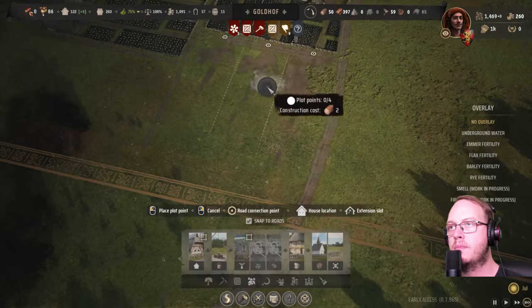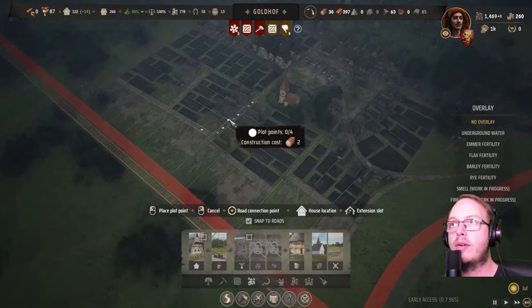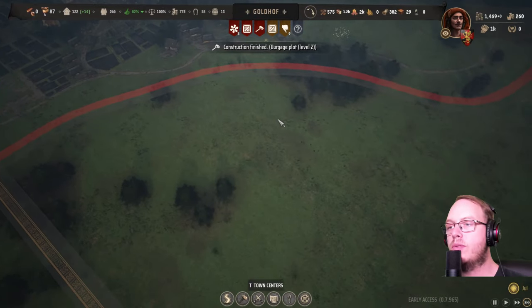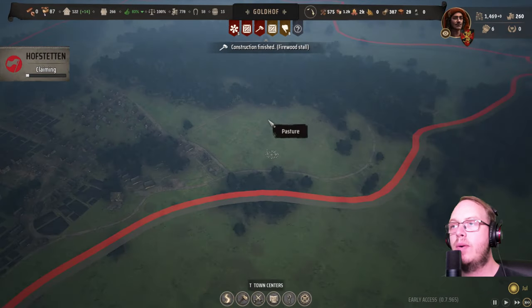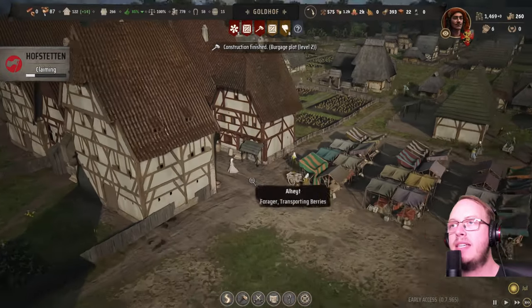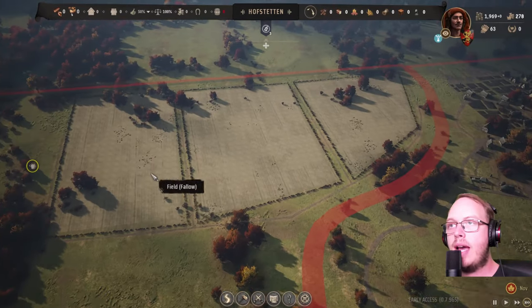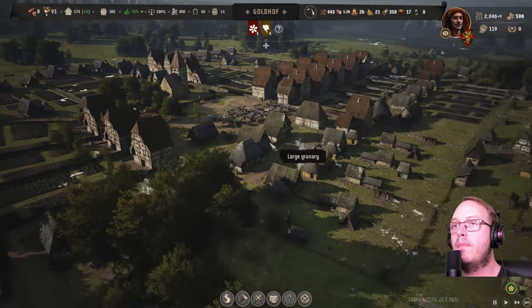This looks amazing. All these are going to be our apple farms. Then we can also claim this area — claim with influence. Our first area. Very, very soon we can expand. Got a ton of money. Look at that — three massive fields. Look at our massive town.